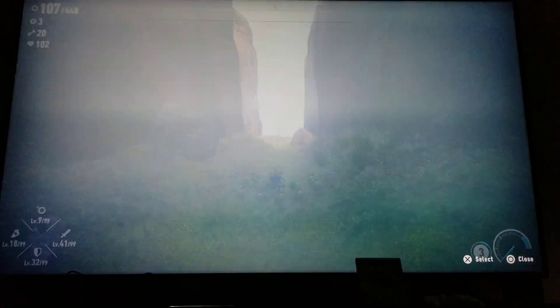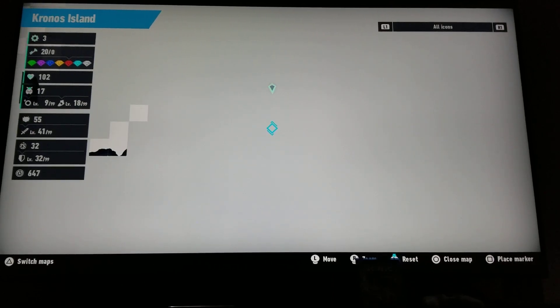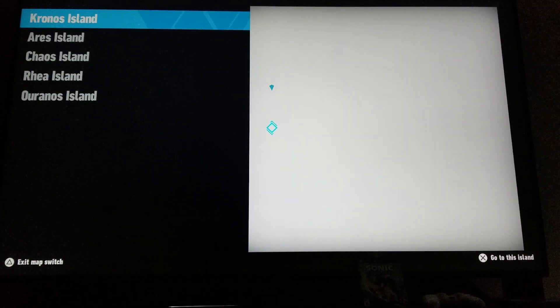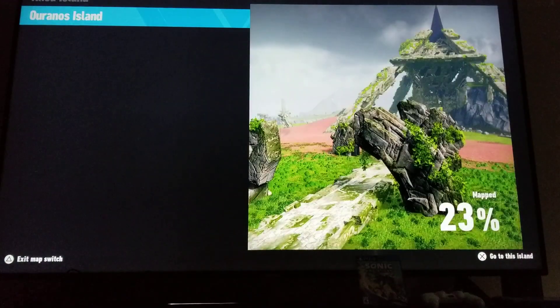So on PlayStation, you're going to press the pad button — the pad button in the middle, the big square. And then you see on the corner it says switch maps. Press triangle — that's the green button. So you see now how you got the menu, how to switch maps. You can go to any island you want.